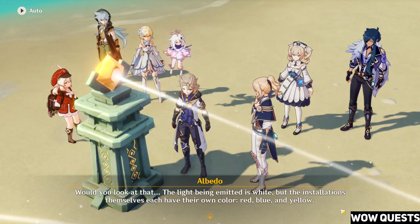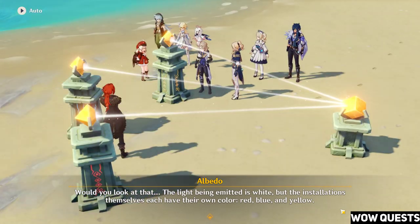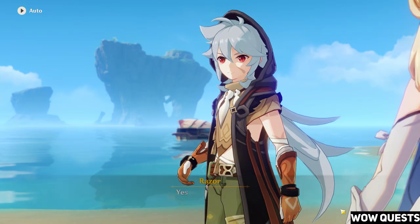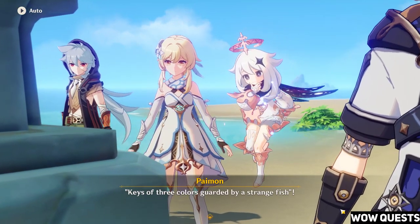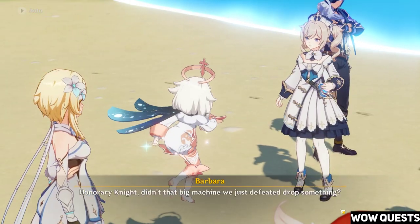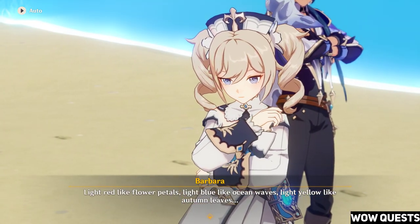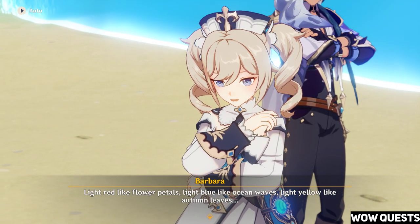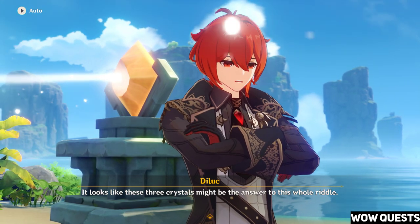Would you look at that? The light being emitted is white, but the installations themselves each have their own color: red, blue, and yellow. Just like the letter! Keys of three colors guarded by a strange fish. That's right, Honorary Knight — didn't that big machine we just defeated drop something? Light red like flower petals, light blue like ocean waves, light yellow like autumn leaves. It looks like these three crystals might be the answer to this whole riddle.